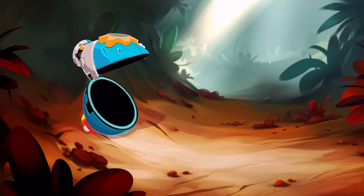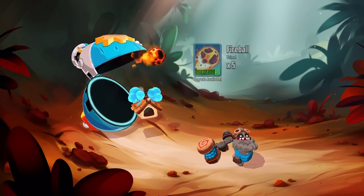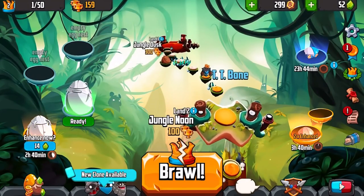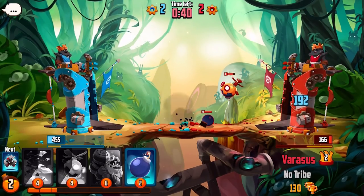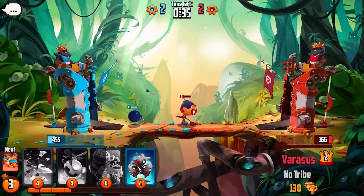There's some interesting free-to-play stuff going on here too. Victory eggs, that you'll snag for smashing an opponent's tower to the ground, can be opened instantly. But if you stick them on a wait timer, they'll take a few hours to open but give you more rewards. It's little things like this that make Badland Brawl one of the more player-friendly PvP mobile games we've seen in a while.